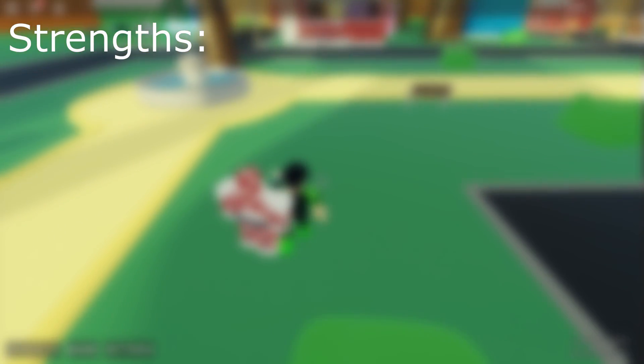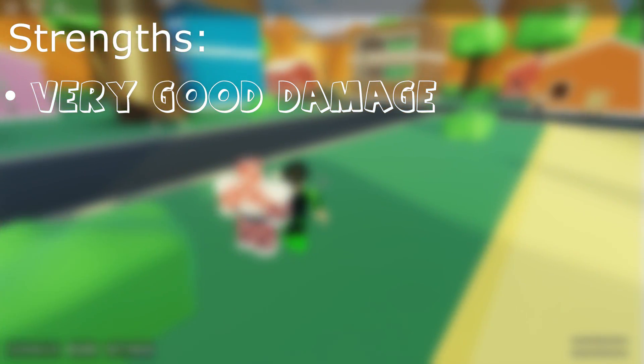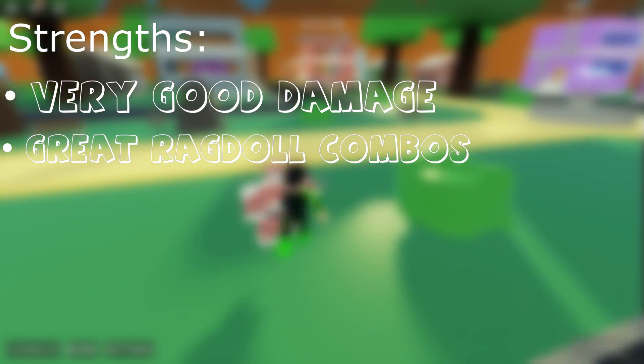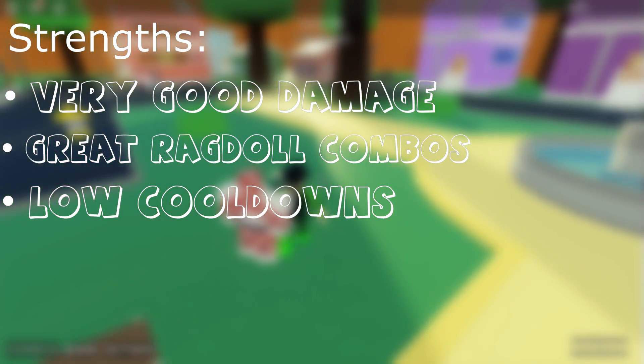Now we'll go over some strengths and weaknesses about King Crimson. Strengths include very good damage, great ragdoll combos, it can infinite the user if they can't get out of the first few hits, and very very low cooldowns. It also has very good movement options and escape options.